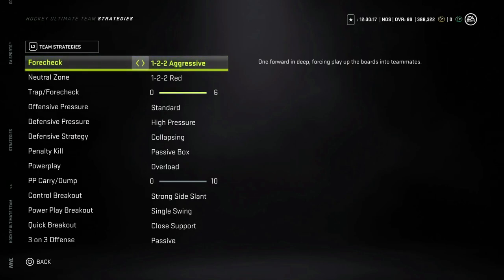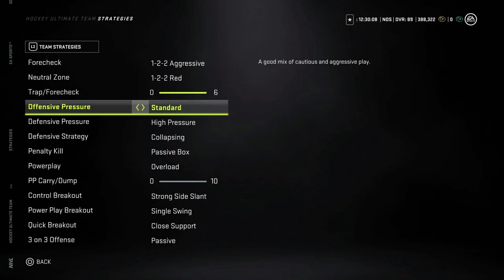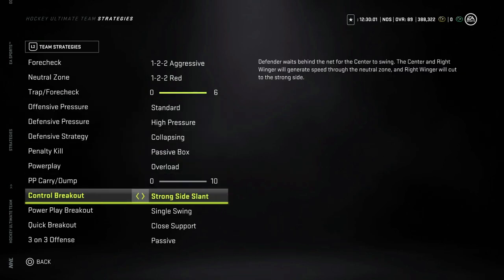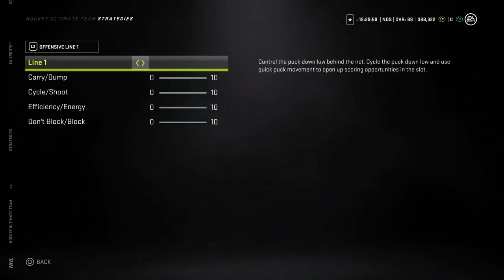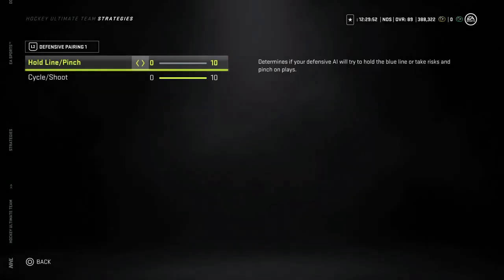Three-on-three offense is passive — whatever. Quick breakout is an important one: close support is the best. If your opponent is super aggressive and you find yourself stuck when carrying the puck out with no passing lanes and you keep turning it over because of pressure, the reason is you've got it on 'leave zone early' or something similar and you have fewer passing options. Change it to close support if you're getting hemmed in your own zone a lot.